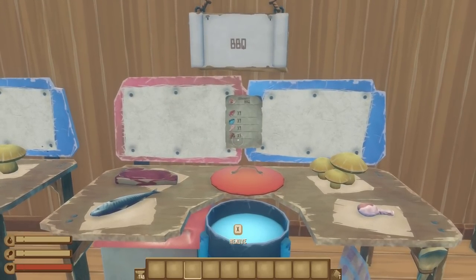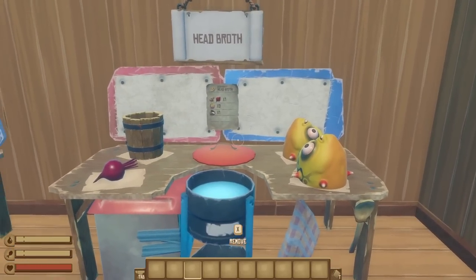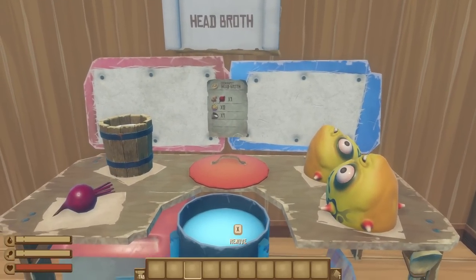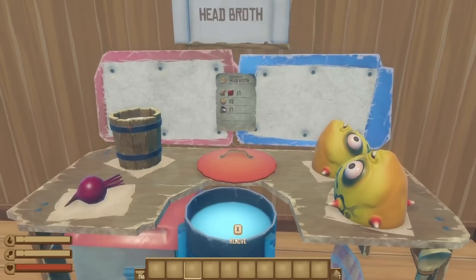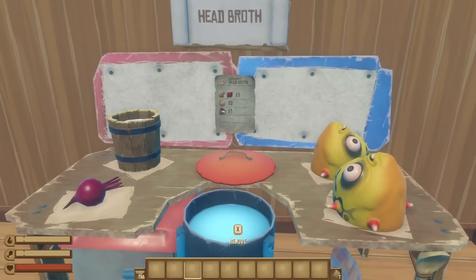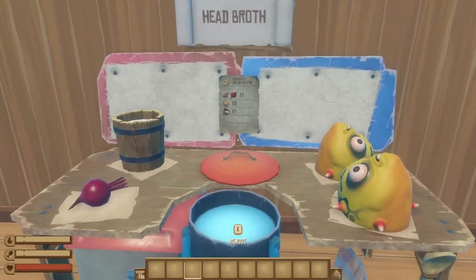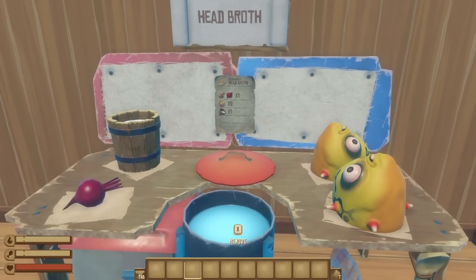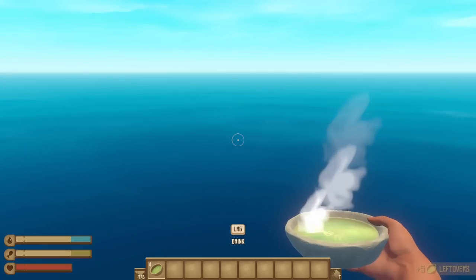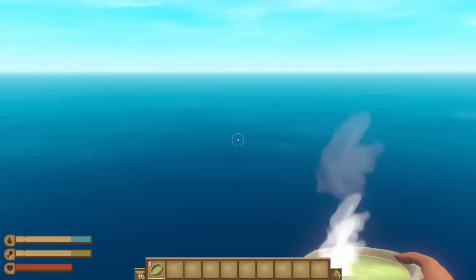But the unsung hero of the cooking pot recipes is head broth, which requires one potato or beet, two puffer heads, and one bucket of milk. It's deceiving because it only grants 20 normal hunger and 10 thirst, but it gives 100 bonus hunger, which decays slower than normal hunger. In terms of food efficiency though, I'd have to give it to the simple fish stew as the best bang for your buck — plus there's all the bonus fiber you're getting from consuming all of these clay bowls with your meals.